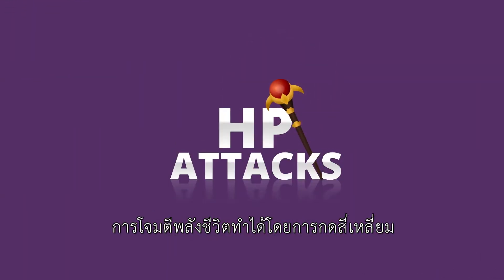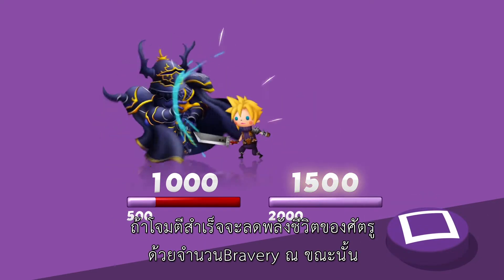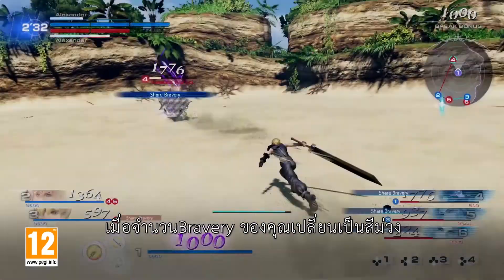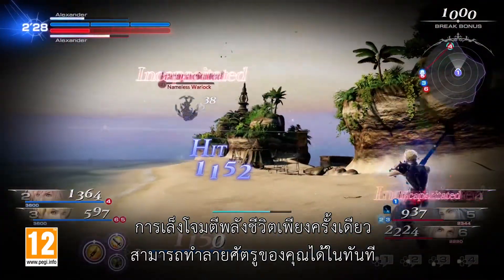Health attacks are triggered with the square button. A successful attack reduces your enemy's health by your current bravery number, so keep it high to deal devastating blows. When your bravery number turns purple, a single well-aimed health attack could incapacitate your enemy completely.